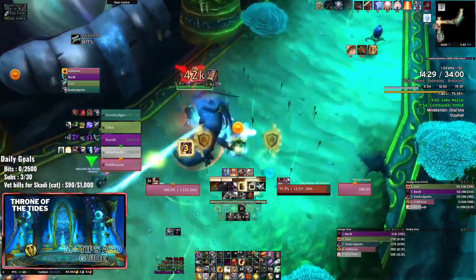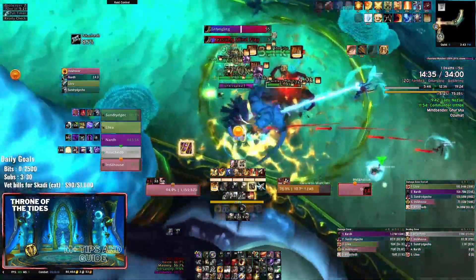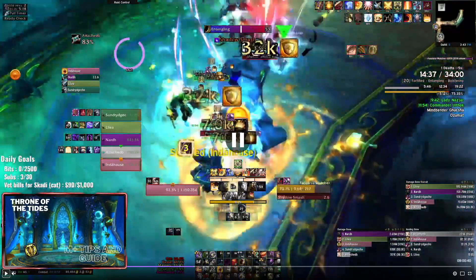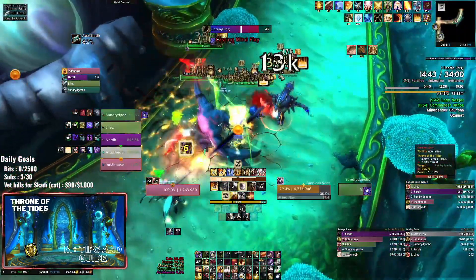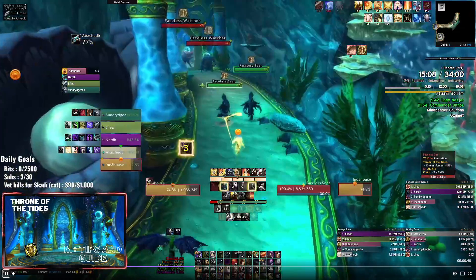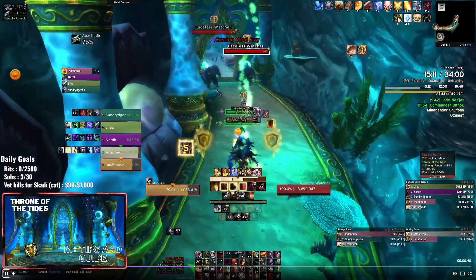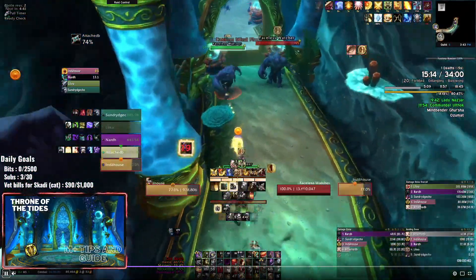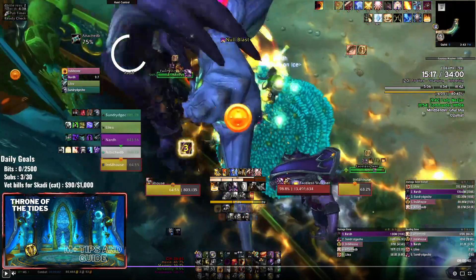We're going to get the Watcher down to around 60 or 70% - unfortunately the mobs come a little bit too close so we end up not doing that exactly. But we do have some prior damage. These are exactly the same mobs as before: the Watcher that does the pull and the slam, the silence beam, the pulses from the minions, and the Mind Flay interrupt from the Seer. Very simple, standard stuff.